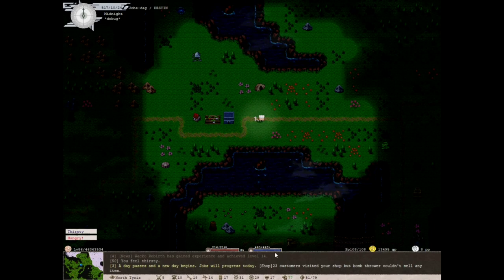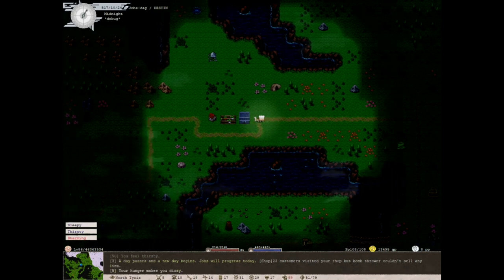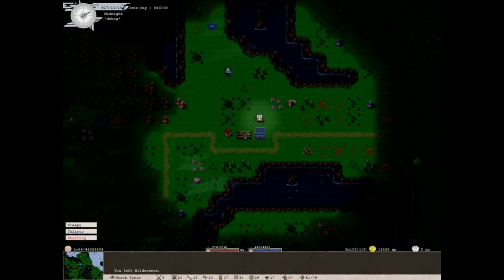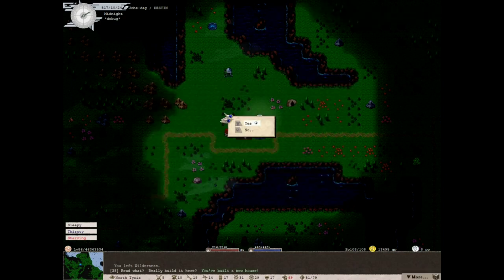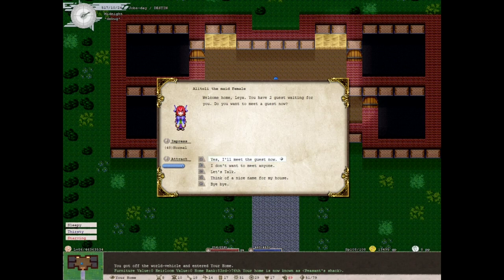Up next we have an estate. The estate gives plus one to my servants, and this time it's plus 100 items — so the cozy house was 200 and the estate is 300. Let's go ahead and plop this thing down. Let's not put it on the road — a little immersion breaking. Read the deed of estate and confirm — yes.